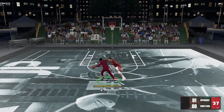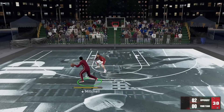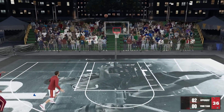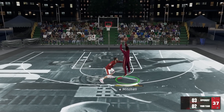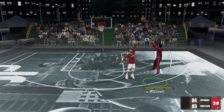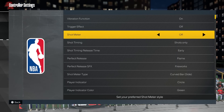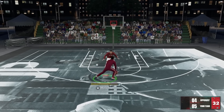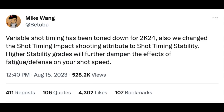The shot meter can be controlled in a lot more ways now. You can make it as big as you want on your screen, put it anywhere you want, control it to only show for layups, or only for layups and free throws — whatever you want. When you take off the shot meter entirely, there's an extra 20 bonus.